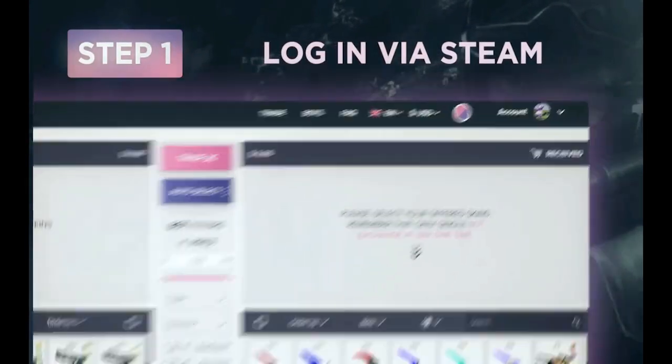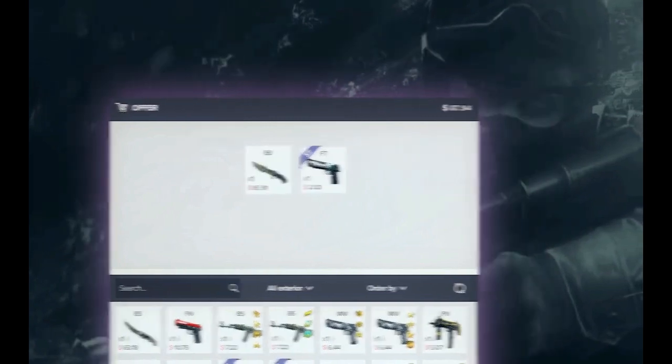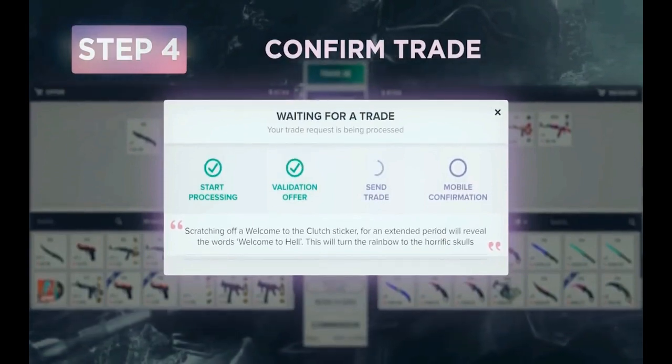Now you can just sign in to our website, choose the skins from your inventory and those you want to get from a broad variety, confirm the trade and rejoice in your new skins.